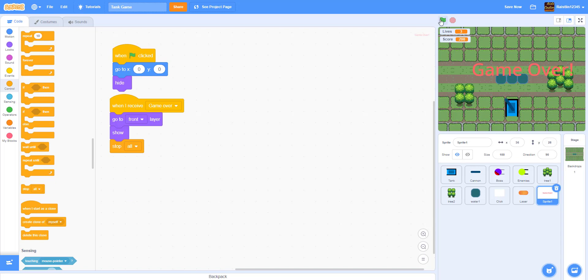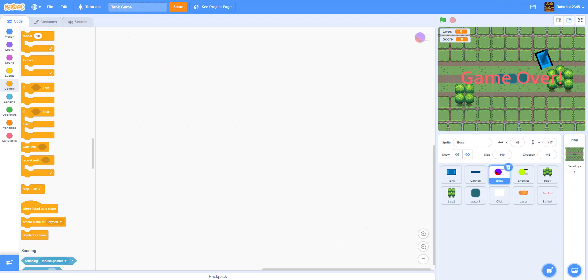Now when you take enough damage you'll actually lose. You can see when you go to zero lives it'll say 'game over' and you'll lose. Now let's go to the boss sprite and start coding in there.